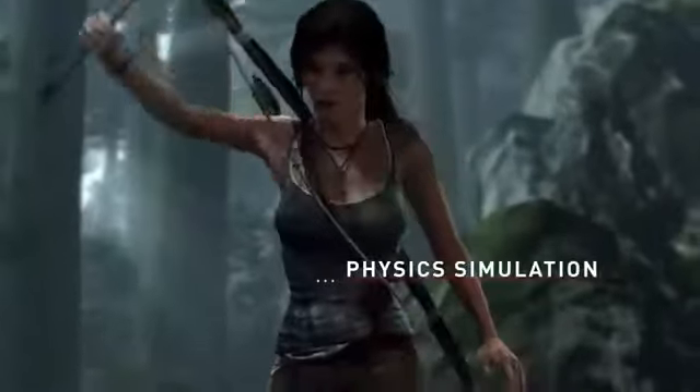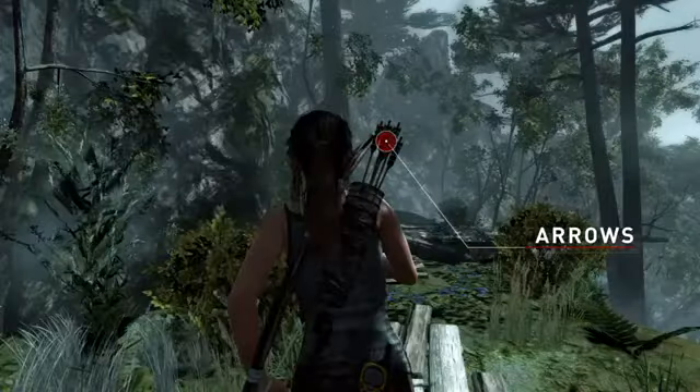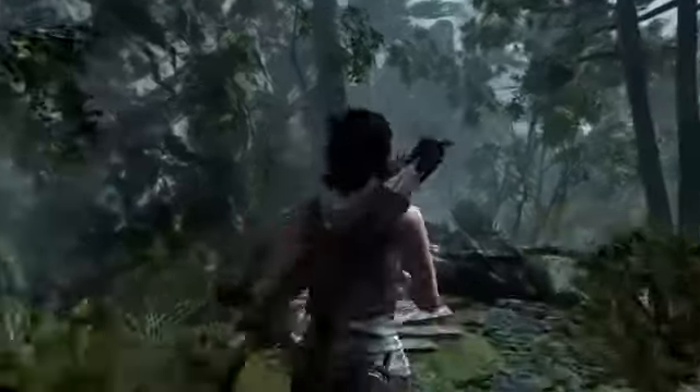So one of the things that we had to do, looking at the next-gen version of Lara Croft and looking at Tomb Raider, was put all kinds of simulation into the world. All of her gear now has physics simulation added on top of it. You'll see when she has the bow on her back, it will jostle around realistically as she jumps, runs, and traverses the terrain. We even went so far as to make the very arrows themselves in the quiver jostle and move according to how she runs and traverses the world.